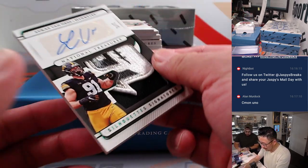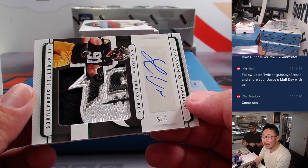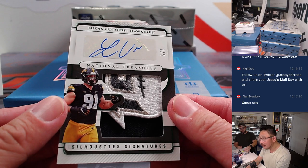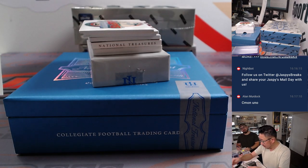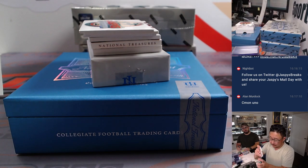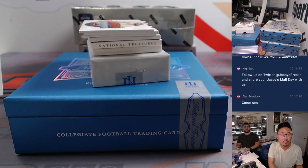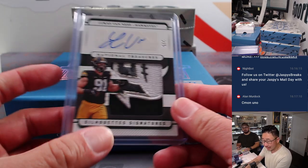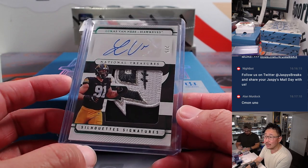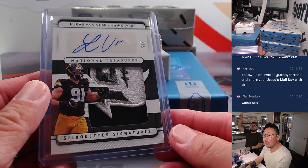Next up, a 2 out of 5 — Lucas Van Es. Looks like we got a 100th anniversary college football patch on there. That's a beautiful patch. He's an outside linebacker for the Packers — that's going to be for Jose. Two out of five means all aboard the Big Hit Express!